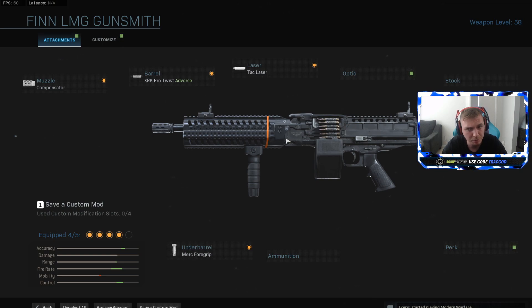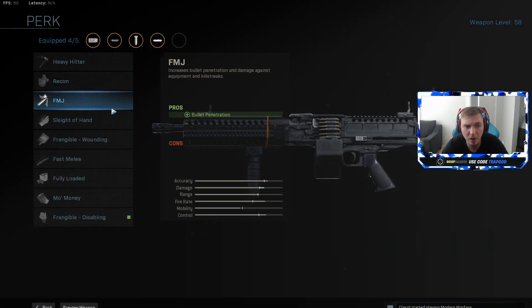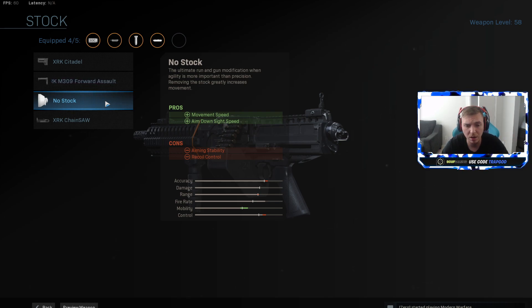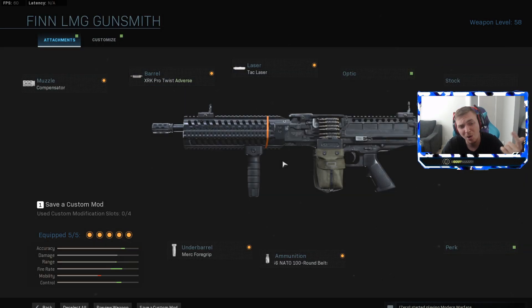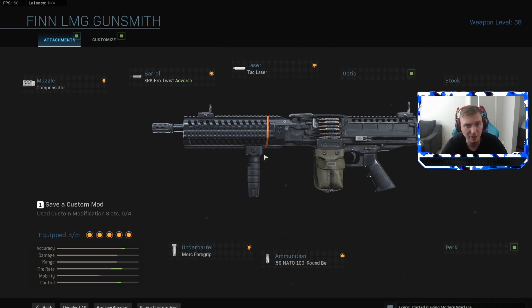For the last attachment slot, I recommend either the 100-round belt - which has minimal loss in ADS and movement speed - or Sleight of Hand for faster reloads at close range. I tried no stock, but this gun has one of the worst idle sways and no stock makes it even worse, so I don't recommend it. For Warzone I'll be running the 100-round mag so I have enough ammo to take out a whole squad in quads or trios without reloading.